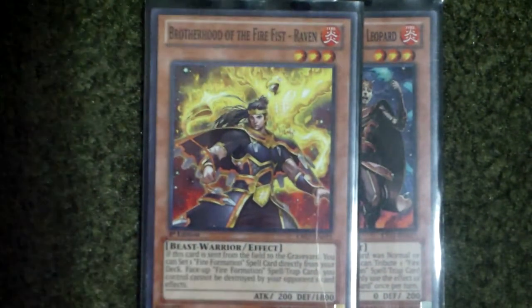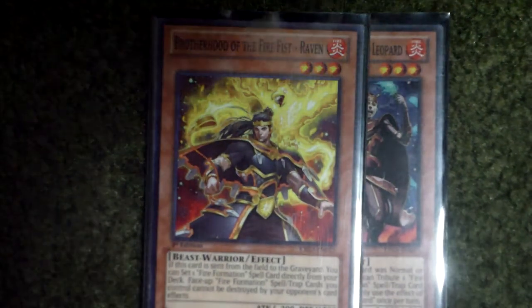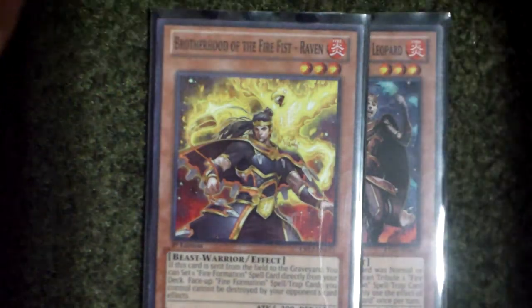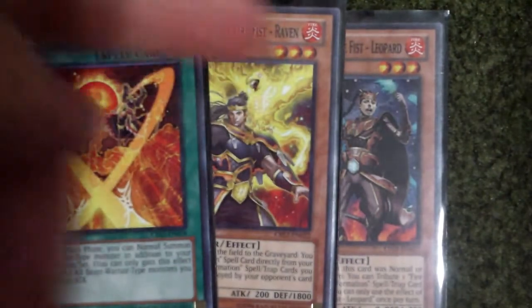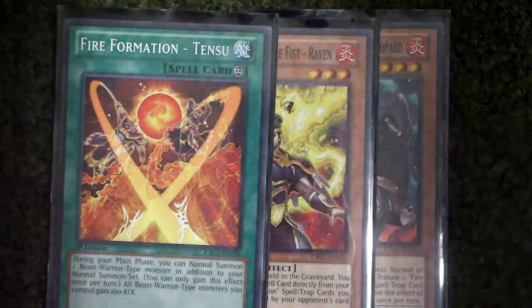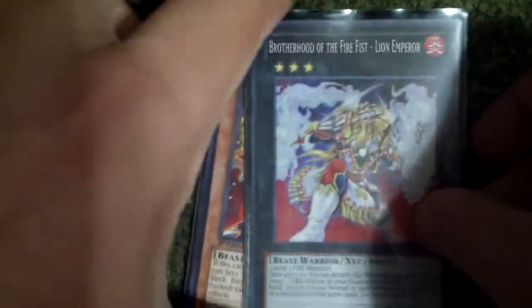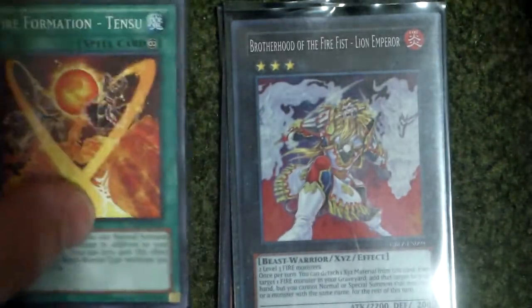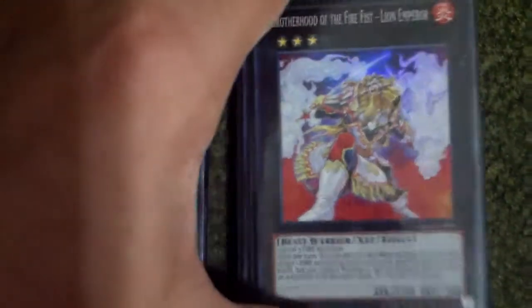The type is fire, so basically — let's say you played Tensu from the fire fish deck, and then played Raven, and then the effect of Tensu allowed you to play Leopard. So you'd overlay Raven and Leopard to summon out Lion Emperor. That's basically all you have to do to summon an Xyz — just put the right number of levels together and you'd have an Xyz monster. The fire fish deck is a lot easier to bring out Xyz with more of the bigger combos.